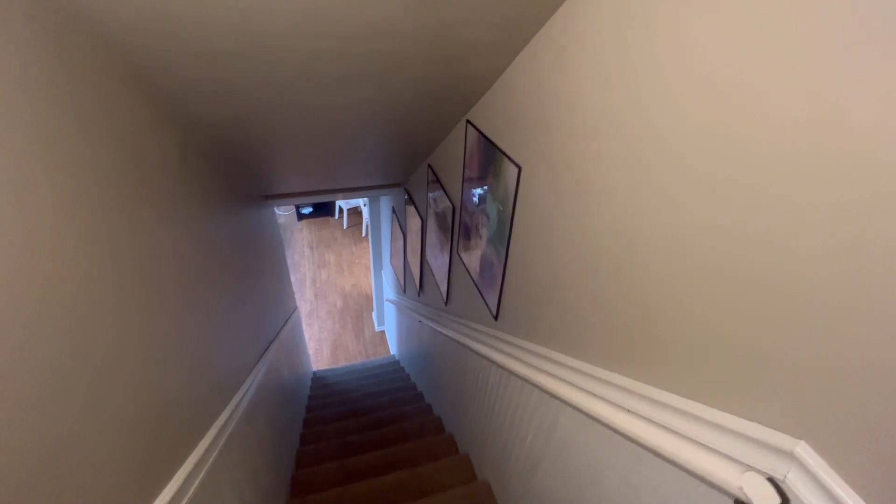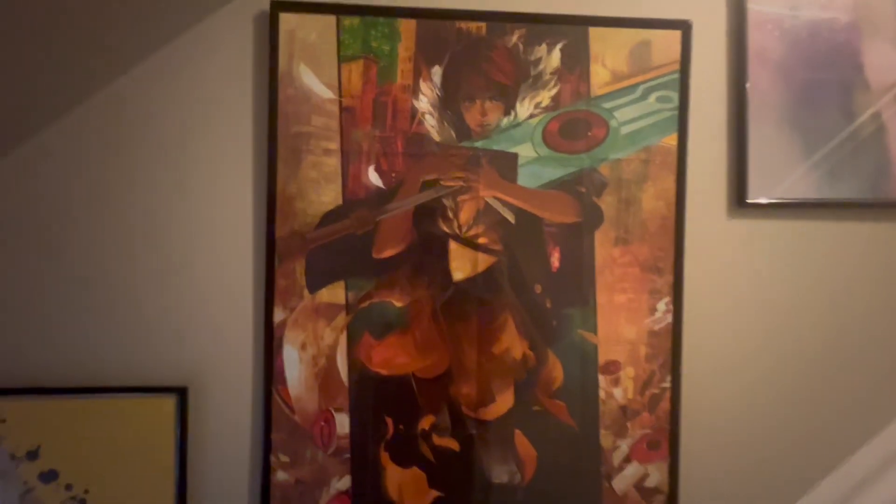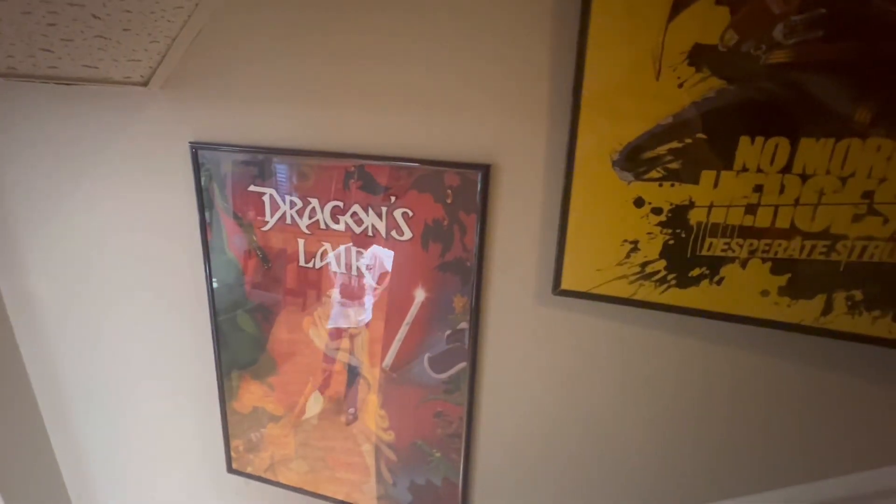Turning around and going down the stairs, nothing's really changed except we added one poster. This is just the poster that came in Haven. And then it's still the same posters that were up — this is Transistor, one of the No More Heroes posters, and Dragon's Lair.